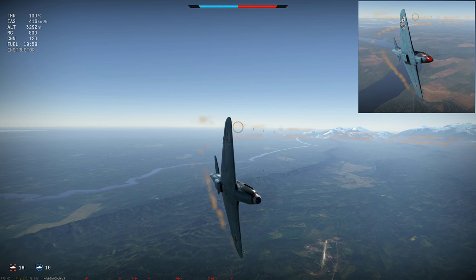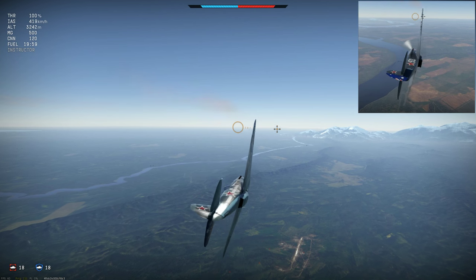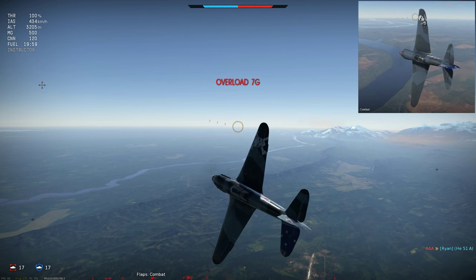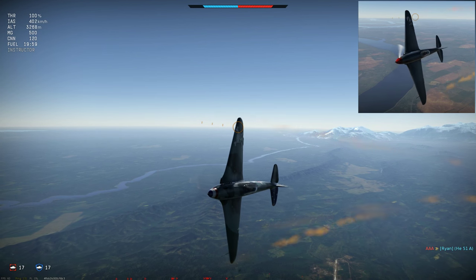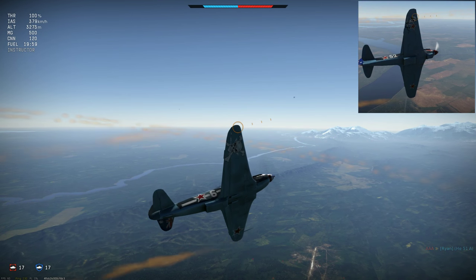The lighter Yak-3 has an extraordinary ability to retain its high speed in hard turns, which I think is largely responsible for its reputation as a UFO. And because it has so much speed to burn, let me try this again with combat flaps. This time the Yak-3 drops to the mid 300 km/h range, which is still very fast in a turn, and what's more it's now outturning the 9T, which has slowed to 290 km/h.